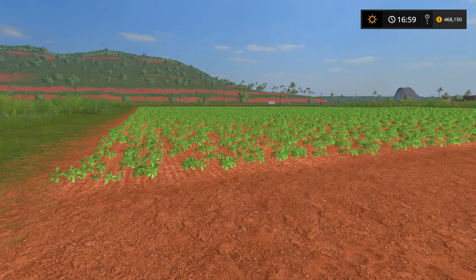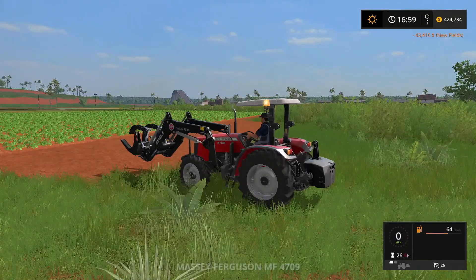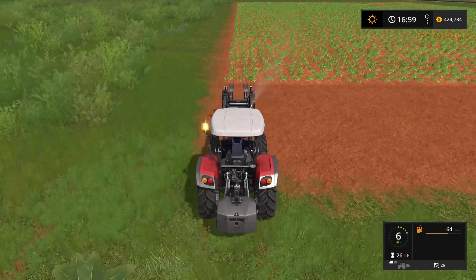He also owns field 23 but I'll hold off on that one and just get 24. This is planted in canola right now, so we're going to buy that. You can see I've got the loyalty bar full with him, so hopefully that'll stay true with field 23 when we go to buy it. Bought that one — we'll head around.